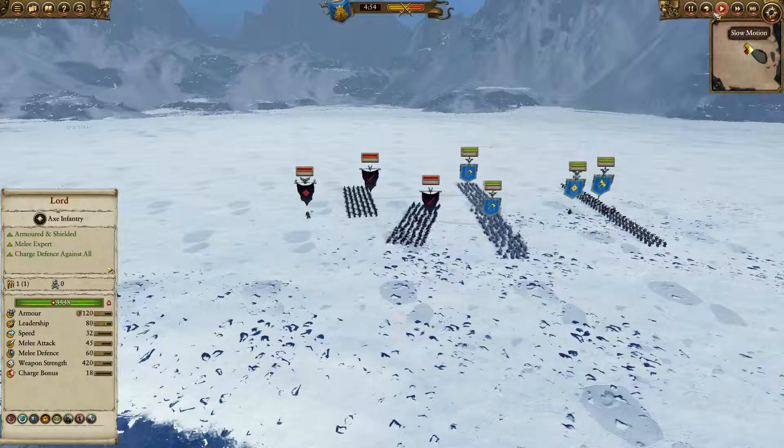This is a lot more effective than it was with the Hammerers, although the Hammerers are more armor piercing and those guys aren't. But they do have a nice charge bonus of 26 compared to the 16 of Hammerers — a slight difference, but still a difference. As you can see, the moment they engage the enemy it's starting to drop very quickly indeed. That unit has broken — last charge, and breaking the Graveguards very well.